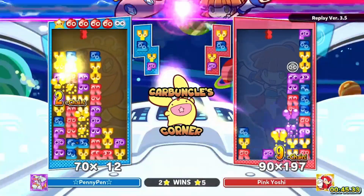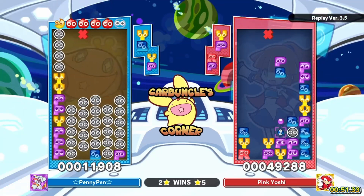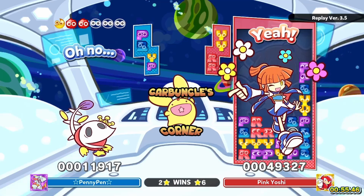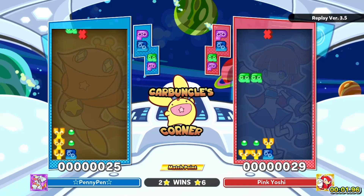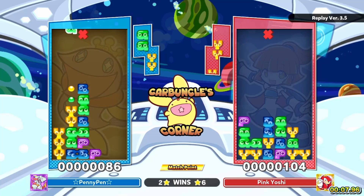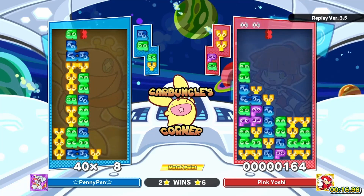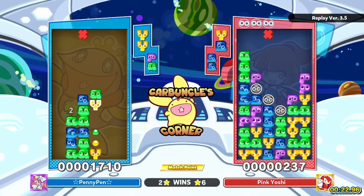We have an attempt at a longer chain — we got a 10 from Pink Yoshi. The five is good though; I would have set it off earlier. We're on match point. I do think it's impressive that Penny was able to take two games off a very strong player. I'm seeing a very strong play style from Yoshi — it's just giving me anxiety with these builds.